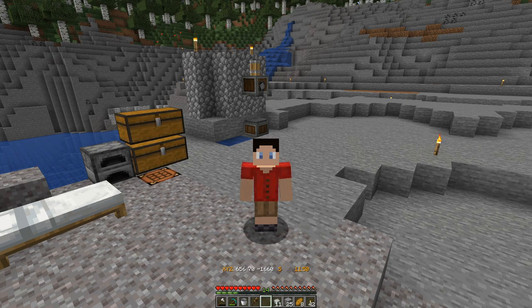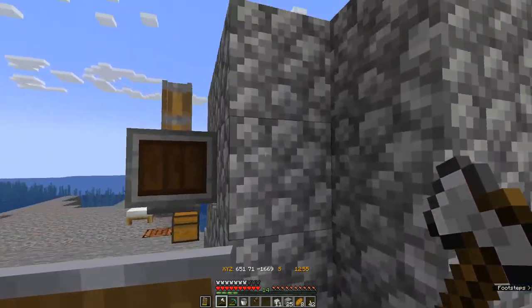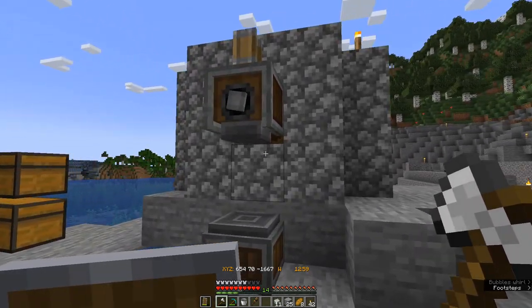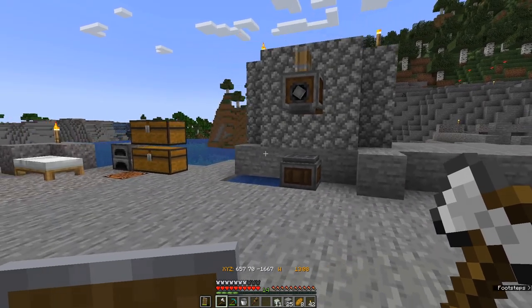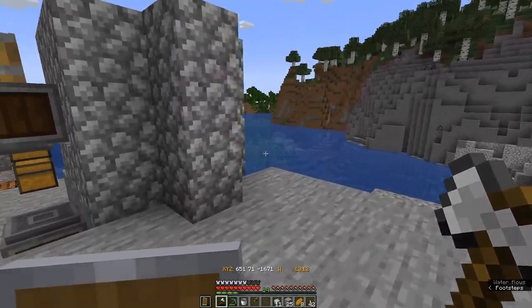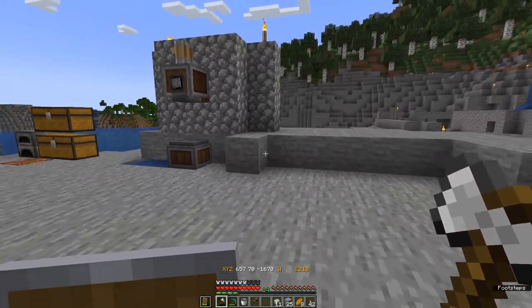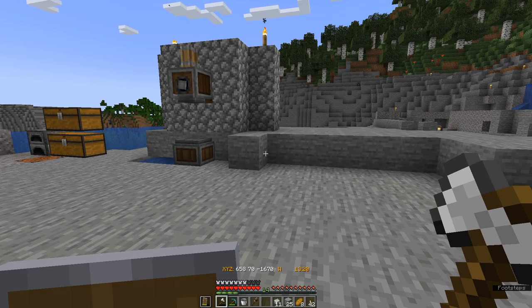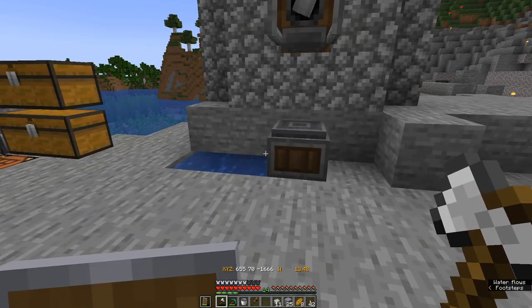We're going to build a small workshop area out here in the open for now, but it'll give us all the tools we need to build those farms. Everything in Create mod runs from some sort of rotational power — like last time, we have a water wheel hidden in there. Everything is measured in stress units, so we're going to be building a little workshop that will stress this one water wheel. I want to get a few manual machines.